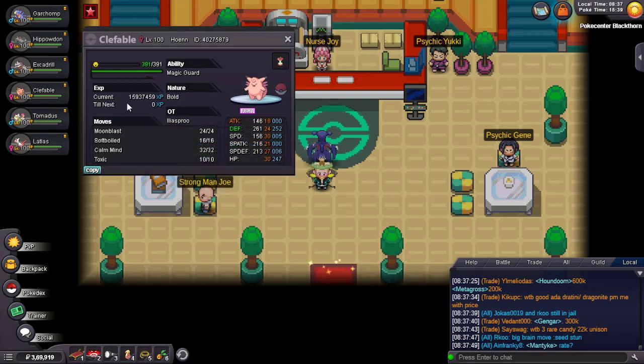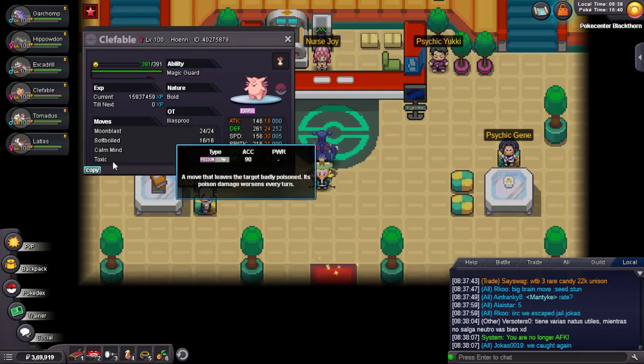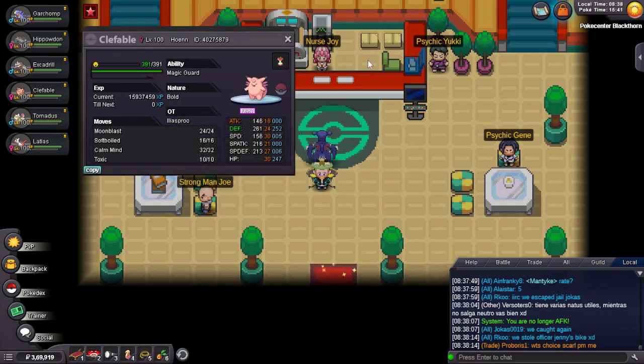I didn't mention this in the previous video, but I'm using a Toxic Clefable. It's really great and also a stall breaker because Unaware Clefable blocks normal Clef setup, so we can Toxic it, poison it, and just set up our Calm Minds.